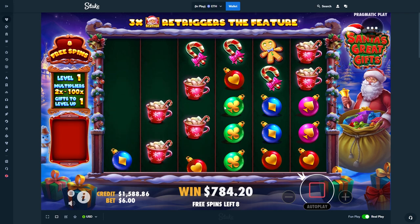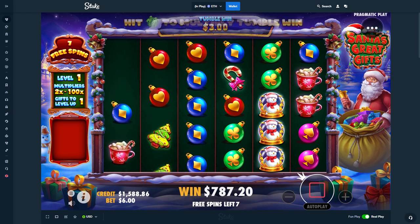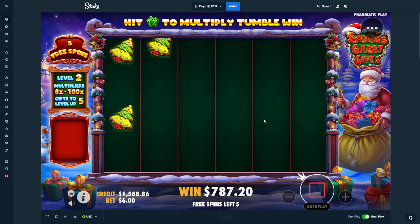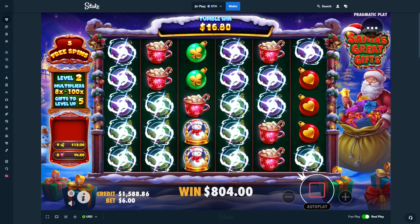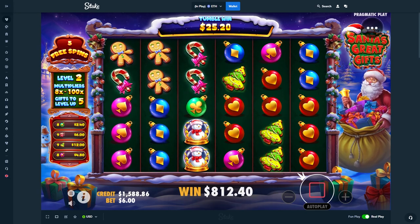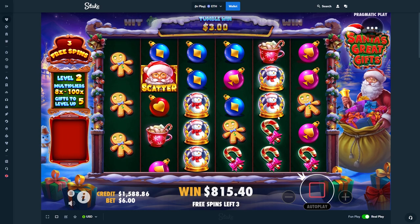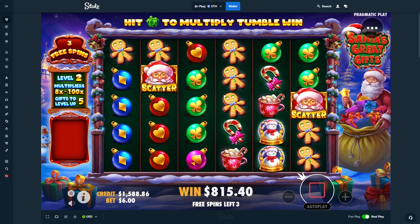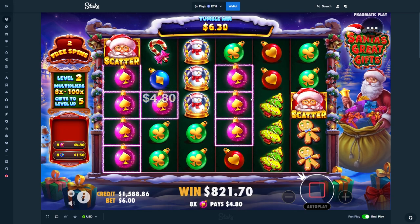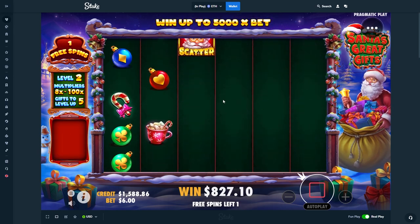We really hope we're on level two — we have 10 spins left and only need one gift. I said that and then the gifts just stop coming, I probably jinxed it. Please, come on — there we are! We're at level two, minimum is an 8x, highest being 100x. Come on, 100x — that would be 2.5k if it dropped in. No more gifts now.